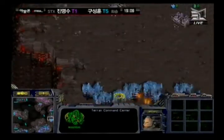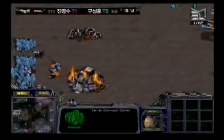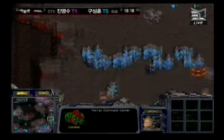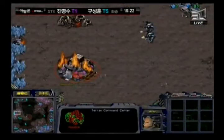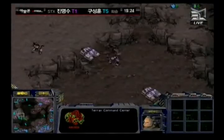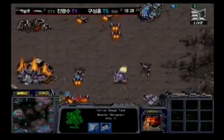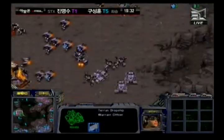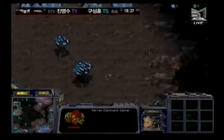Hwasan goes with yet more siege tanks at the right-hand position — that's a 4 o'clock base that Haya had set up. Haya is not seeing many defensive forces there, so Hwasan might have pulled his forces away for other purposes and is now forced to move several back to help defend. He's moving SCVs off the line in that aggressive action, trying to save his CC. Haya sends even more dropships everywhere, but Hwasan is actually going to clean up and repair his CC.